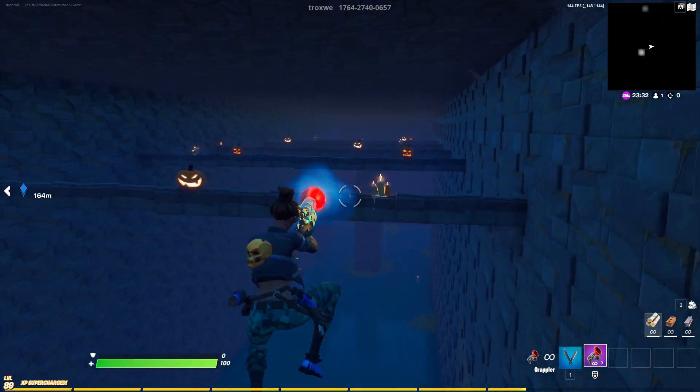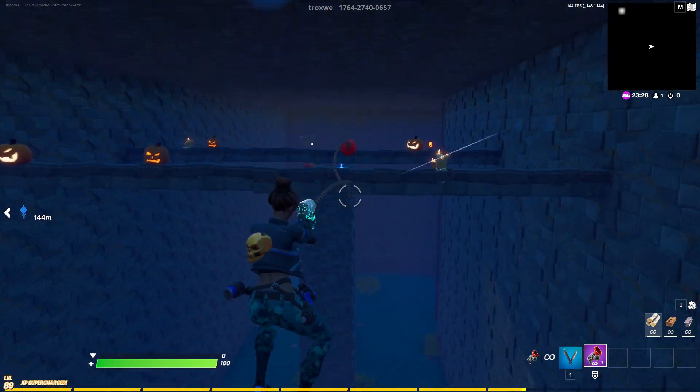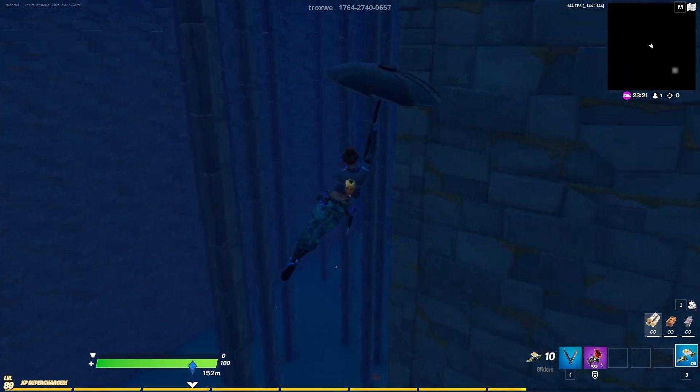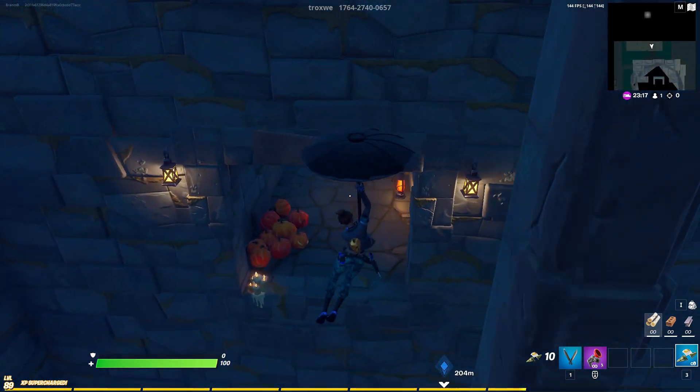Now here you need to use a grappler — it's easy. Now you need to glide to the next level. The entrance is gonna be on the left side, right here.